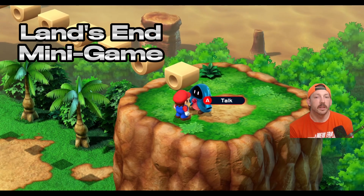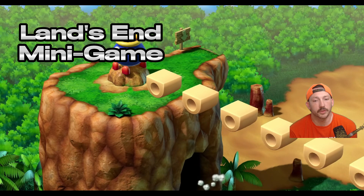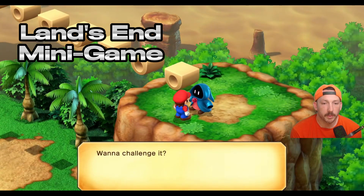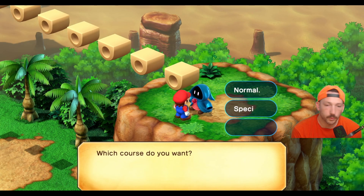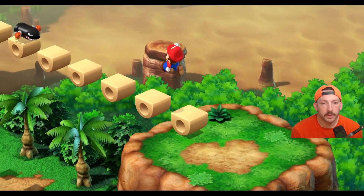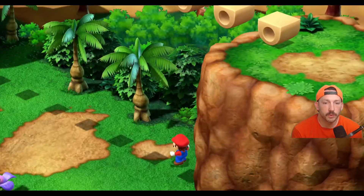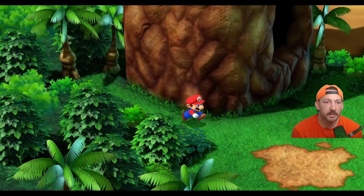We talk to this magical creature here. 'Welcome to the Sky Bridge, it's a big tourist attraction.' We challenge it. Five coins, no explanation needed. We'll do the expert course — why not? The expert course throws bullet bills at you, and that was a user error there — I'm a little mad at myself for doing that.